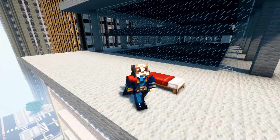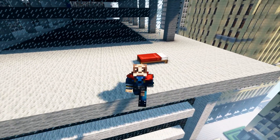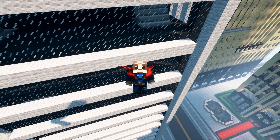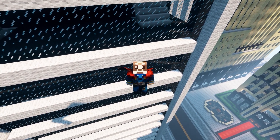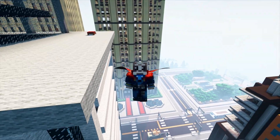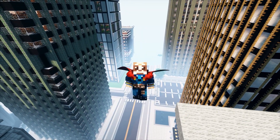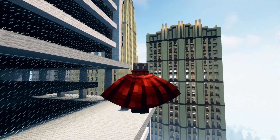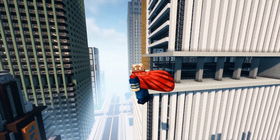If Doctor Strange falls from a tall building, the magic cape catches him — just like in the movies in Avengers: Endgame, Infinity War, and Doctor Strange 1 and 2. It's really cool to have the same thing as the movies here in this mod. His flight is also a little different — not as fast as others.